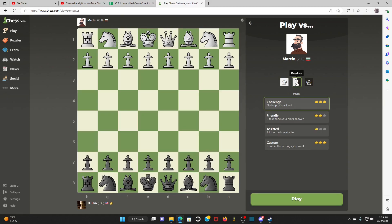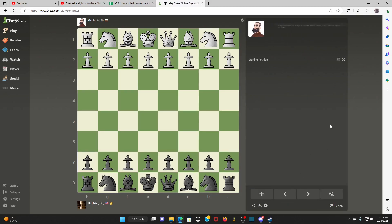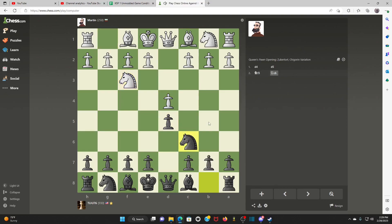So I won't necessarily be black or white — just whichever it gives me. Let's see how I do against Martin here. It looks like he is white. I don't really know many openings. I've studied some with white and I've kind of used the London system a bit, but I'm not really proficient in any of the openings.